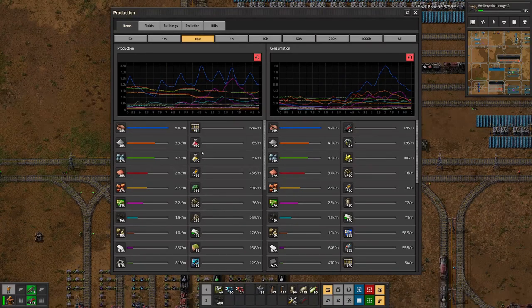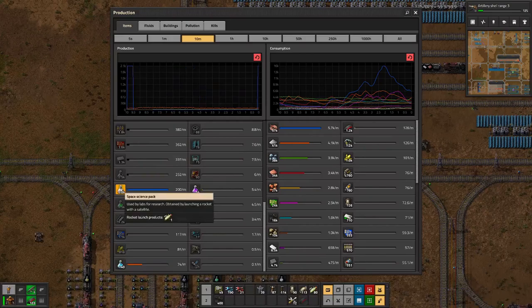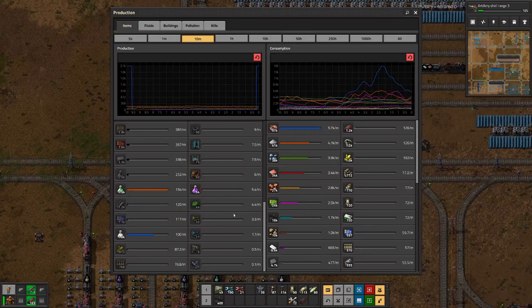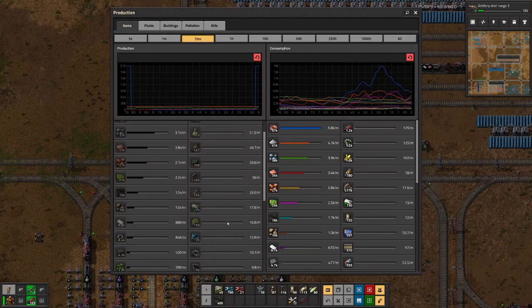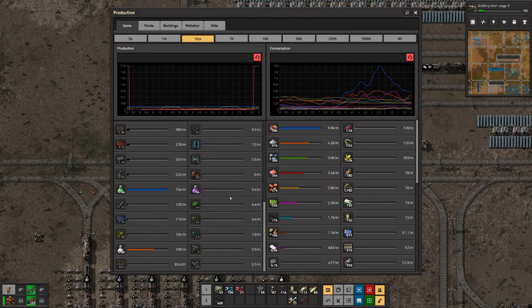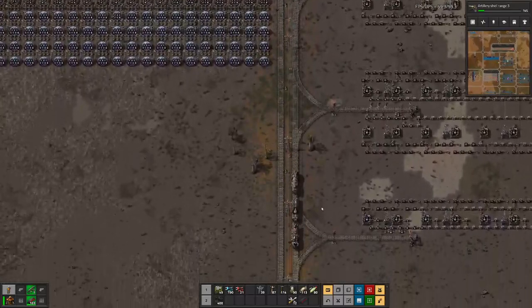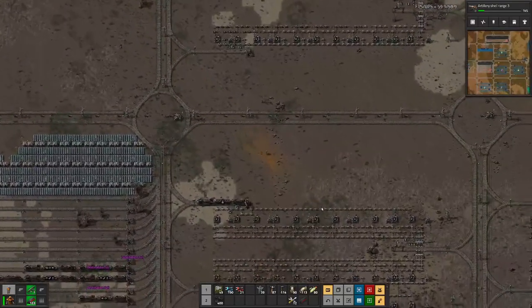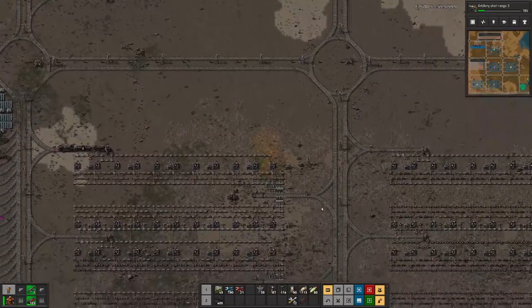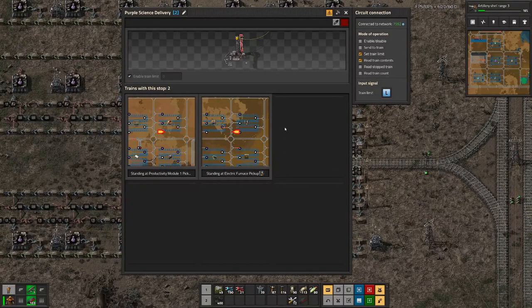Let's check production for the last 10 minutes and look up the different sciences. Space science looks actually better than others. Do we have all of them? Yeah — the chemical science, I think the purple one is the chemical science, that's lagging a bit behind.